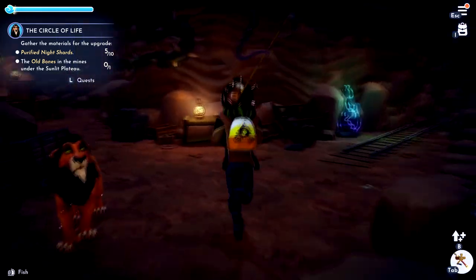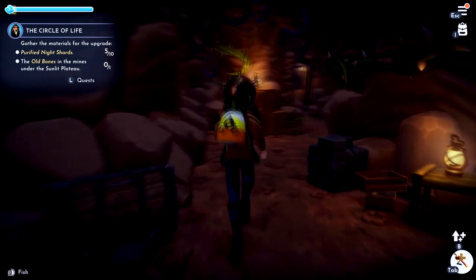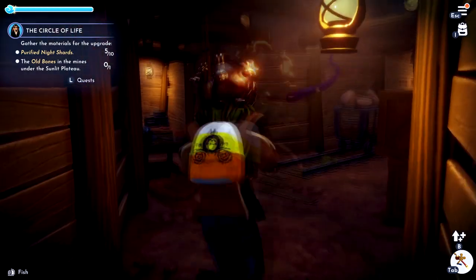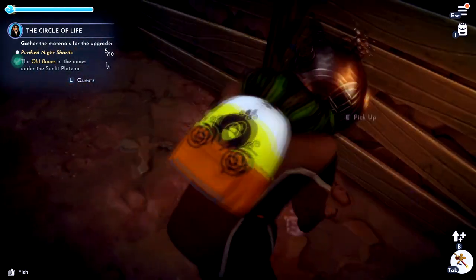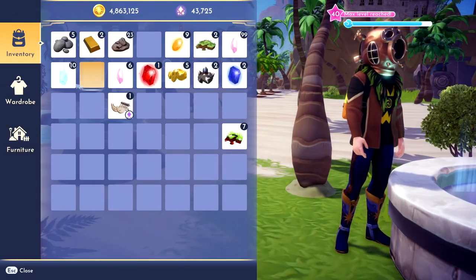We're in the beginning of the mine right now. We're going to go to the left, then through the next door on the right, then to the left again. You'll reach a dead end, but the bones are just on the ground right there — pick them up and you've got the old bones.